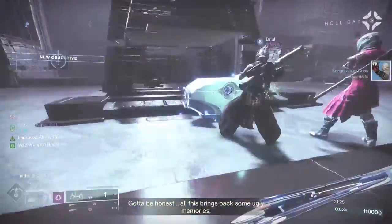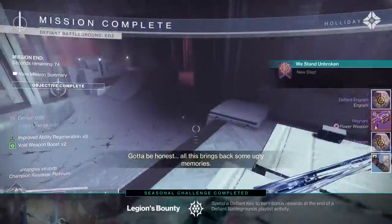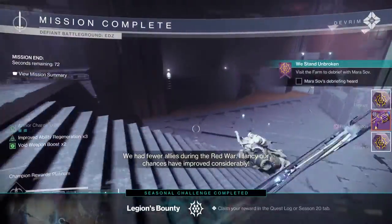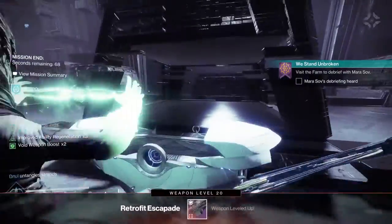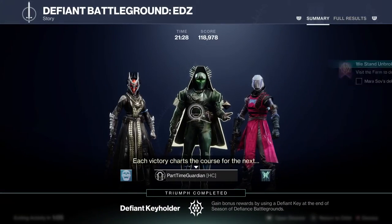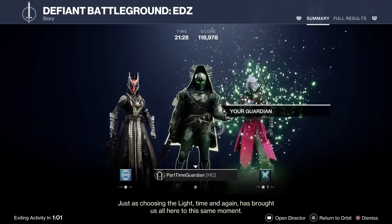The other key component is that you have things called Defiant Keys. Defiant Keys you get from basically playing other activities — crucible, gambit, and other activities. It's very similar to loops we've seen before. You take those keys into the playlist version, and that gives you the ability to get additional loot.